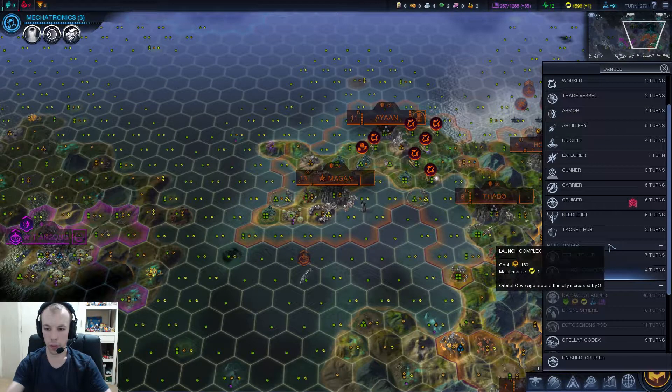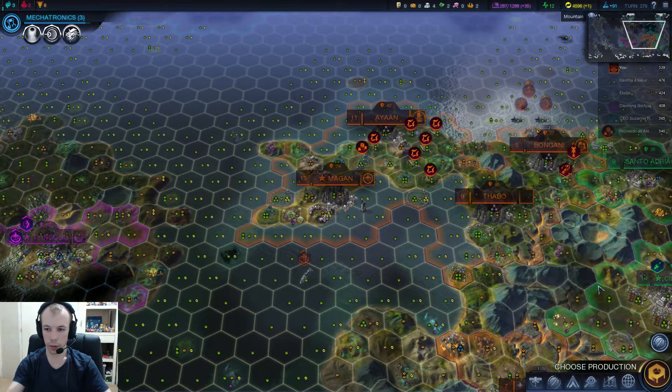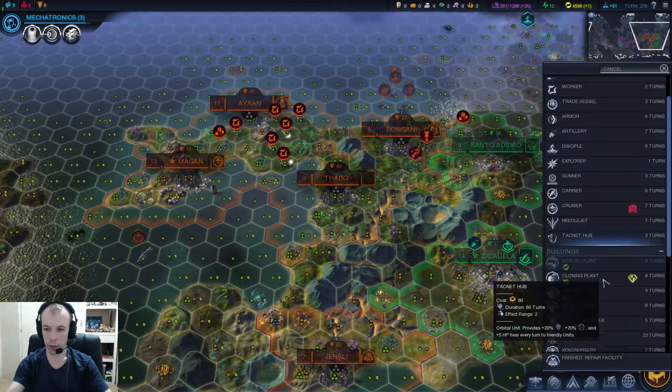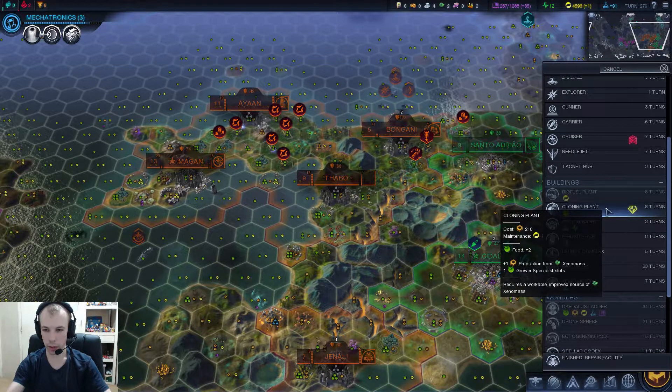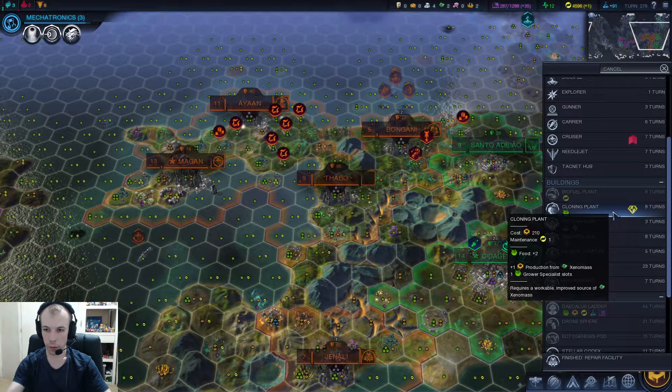So we just finished making a cruiser — let's make another cruiser. We finished doing a repair facility. What does the cloning plant do? It increases production, also gives us food and a grower specialist slot.